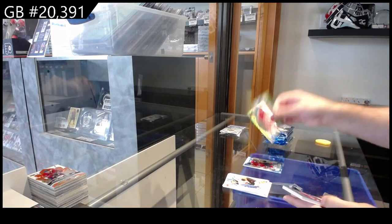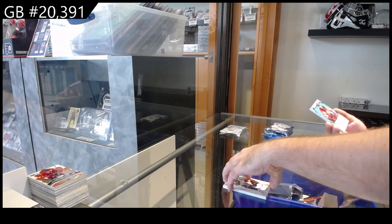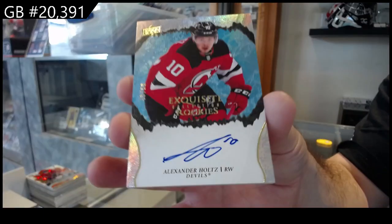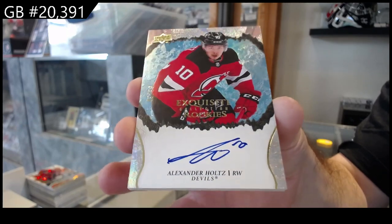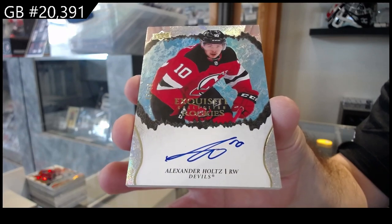We've got a green of Sveshnikov for Carolina and a rookie of Sider for the Red Wings. Number 99 exquisite rookie auto — Holtz for the Devils. $99.